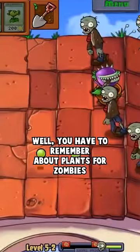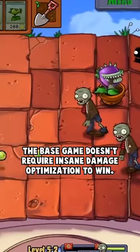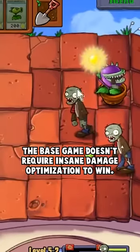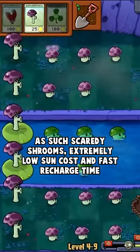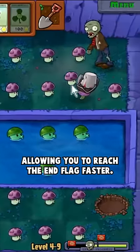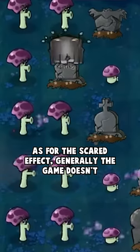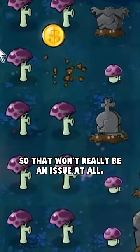What you have to remember about Plants vs. Zombies is that for the most part, it's actually pretty easy, and the base game doesn't require insane damage optimization to win. As such, Scaredy Shroom's extremely low sun cost and fast recharge time makes it easy to spam in the early game, allowing you to reach the end flag faster. As for the scared effect, generally the game doesn't ever spawn enough zombies to overwhelm runners, so that won't really be an issue at all.